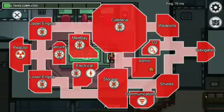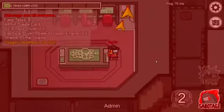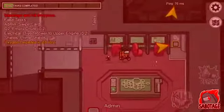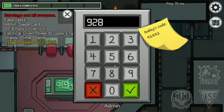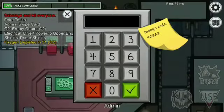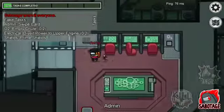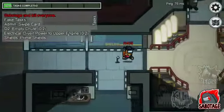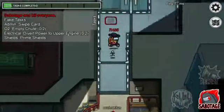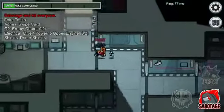Imposters have one good advantage: they can sabotage. If that happens, the crewmates' extra job is to go and fix it to save themselves. The imposter mainly sabotages so that humans come together to fix it, and if any one human or crewmate gets separated, the imposter will kill them. This is the major advantage for the imposter.